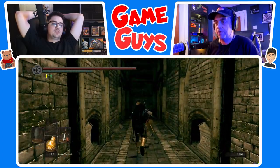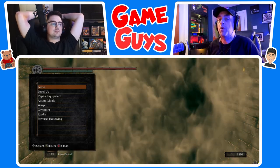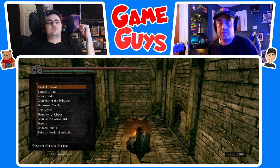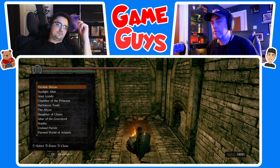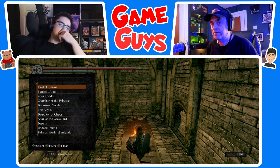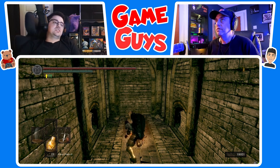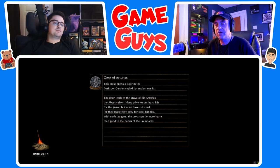Rest at the bonfire, we're going to warp. We used the homeward bone to get back to the bonfire. We are now going to warp. Is this like a MacGuffin quest? Let's go to Anor Londo. We need a MacGuffin to unlock the portal to get to the DLC — so yes, this is a MacGuffin quest.